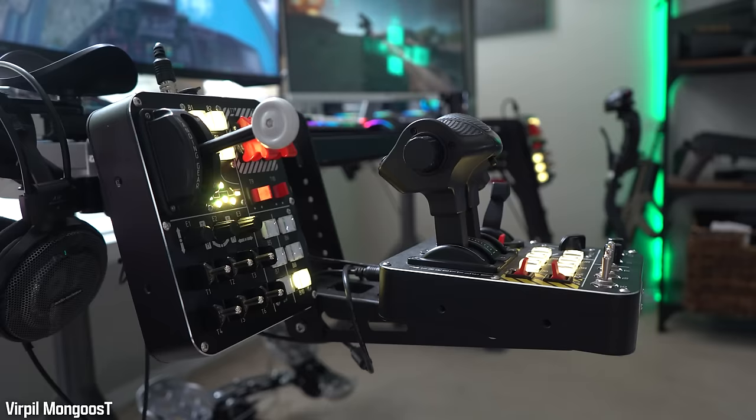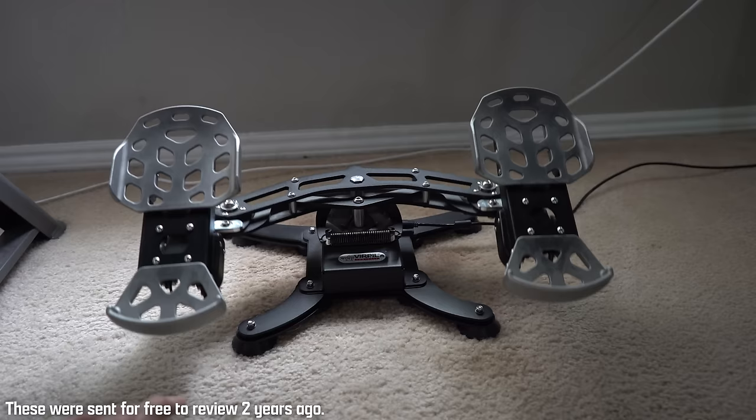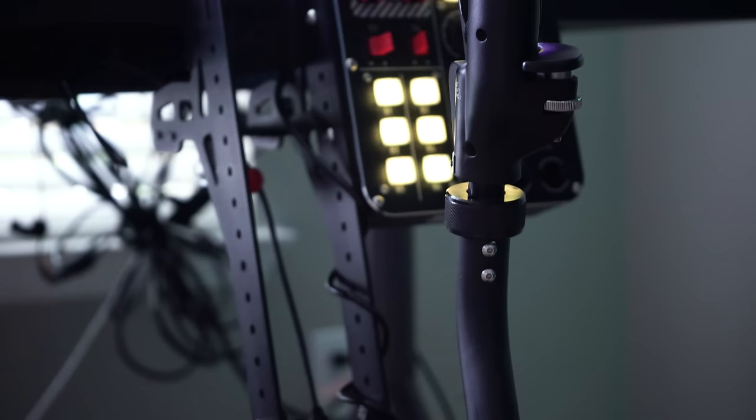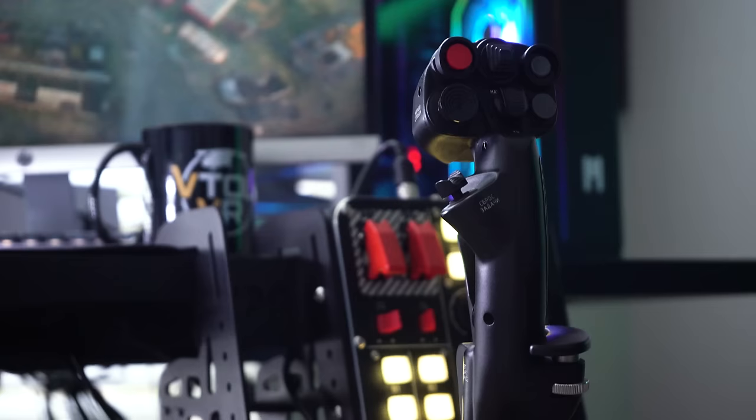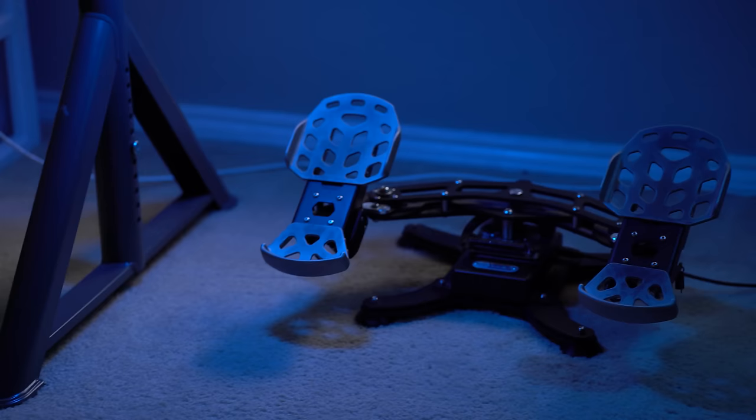For flight sims, I still snap on my VKB HOTAS setup with the Mongoose grip, throttle, and rudders. I have a full flight sim setup video from when I first got these on the channel. I've put them to the absolute test on probably 500 hours of flying and they've held up pretty good. I did break one little plastic piece on my trigger guard — that was my fault — but the Stage 1 on my trigger broke within the first maybe 100 hours, and that wasn't my fault. So now I have to press a pinky button every time I want to enable my A-10 gun stabilization.